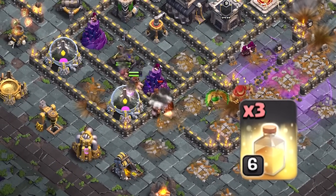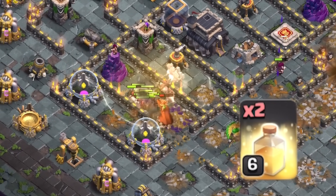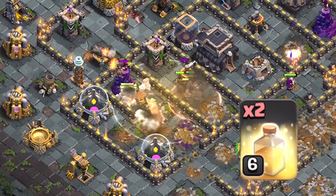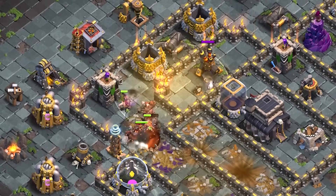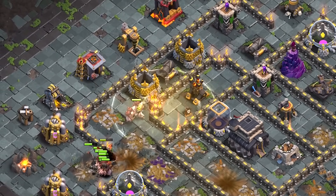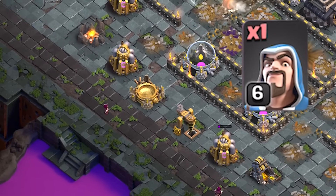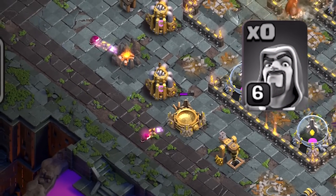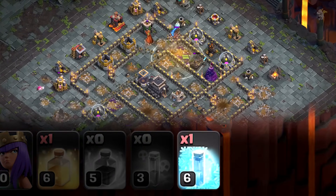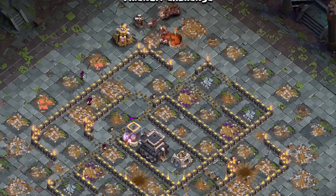The main task is to keep hog riders safe by healing them when necessary and looking out for any gaps where there could be a potential giant bomb. When using heal spells, try to cover as many routes between defenses as possible for maximum healing. Meanwhile you can deploy the rest of the wizards to clean up areas where defenses have been destroyed. I also took a freeze spell in my clan castle but in the end I didn't even need it to get the 3 stars.